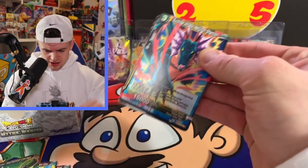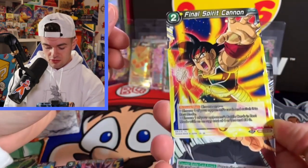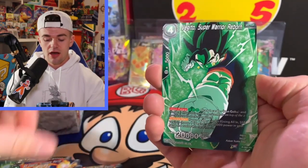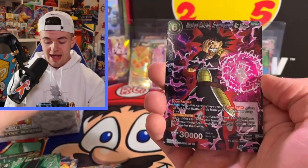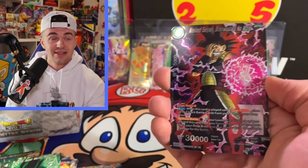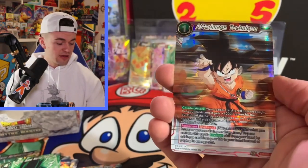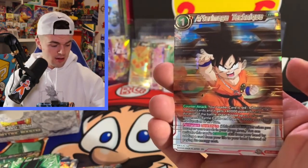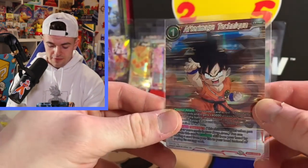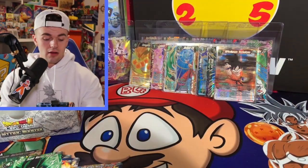Surprise Attack — let's go! Final Spirit Cannon, Mafuba — come on baby. SS Gogeta, Vegeto, Mass Saiyan. This is the thing about Mythic Booster — you pull a lot of the same cards. I've seen this one like three times already. After Image Technique — I did pull this one before, but I'll take that. It actually looks like he's moving in a way — I like that a lot.